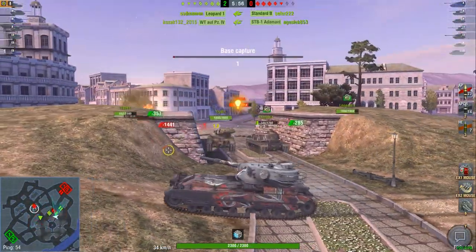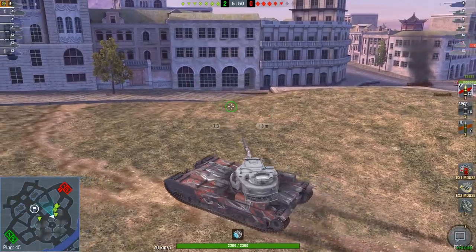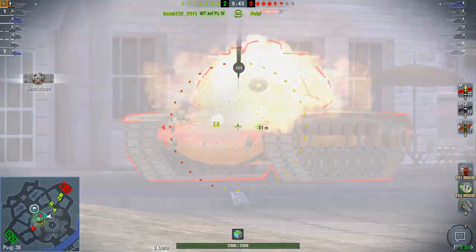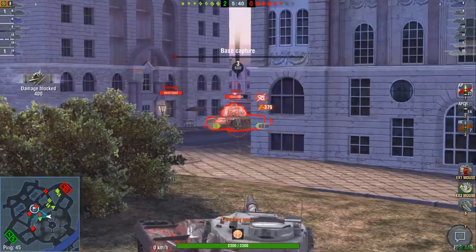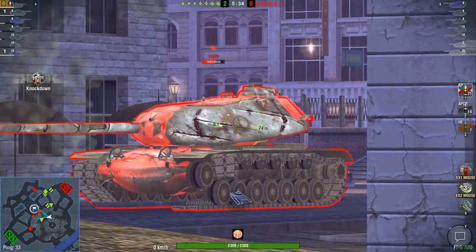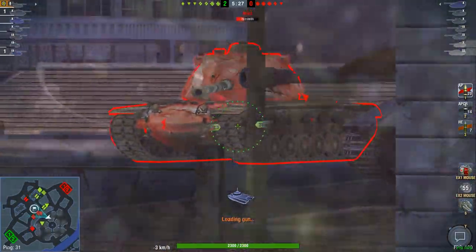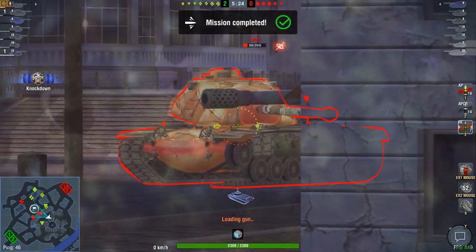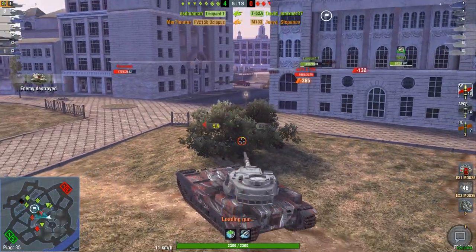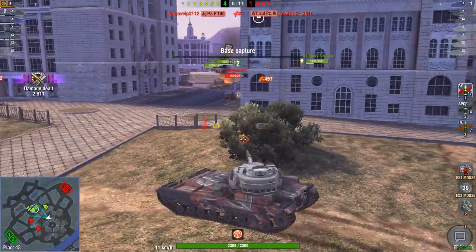Most tanks have AP rounds. AP rounds are very straightforward — if you aim at the enemy and it's highlighted red, you can't pen; if it's gray, you can pen. For HE, you have a yellow marker that tells you yellow means it will splash and not penetrate. If the tank is gray or its natural camo color, the HE will be able to penetrate. The best way to figure it out is to just try it — switch to HE, check if it's yellow, if so switch back to AP. There are a lot of different tanks, and going through every single one would take quite a while.